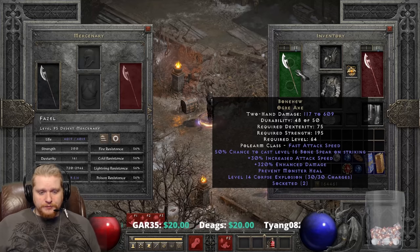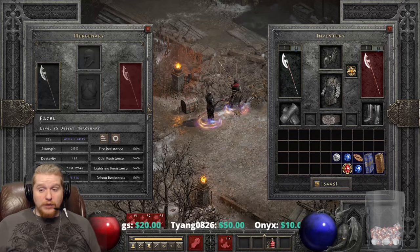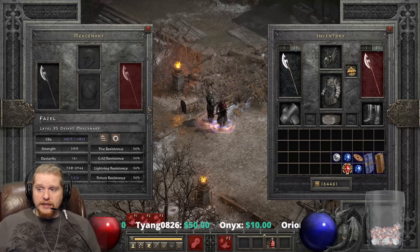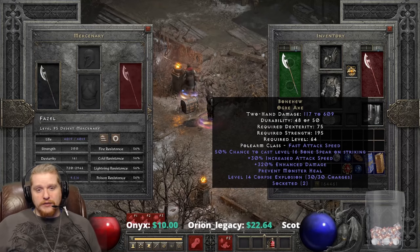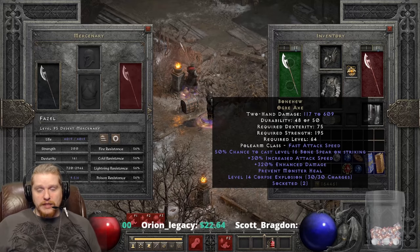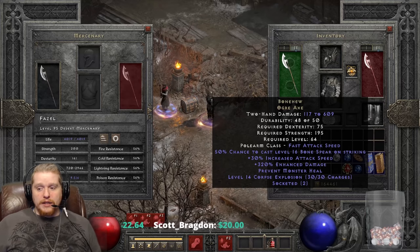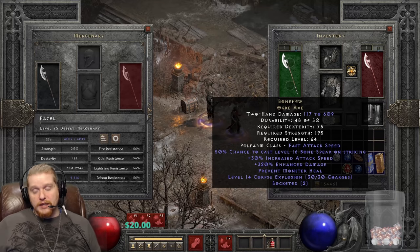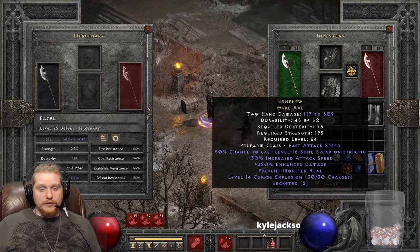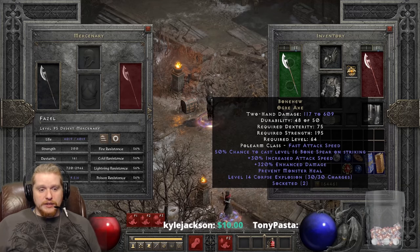We also have another ability in the form of Charges: level 14 Corpse Explosion. Corpse Explosion is one of the most powerful Necromancer abilities because it does a massive amount of damage based on the monster's health — always 70-120% of the monster's health in two forms: 50% physical and 50% fire. Generally around 3 to 4 Corpse Explosions is enough to kill an entire pack, especially with something like Amp Damage running.